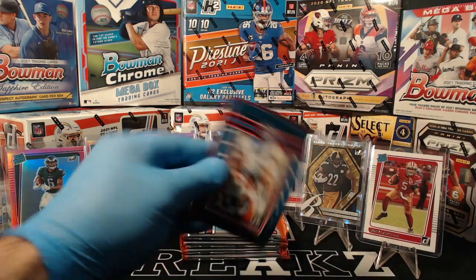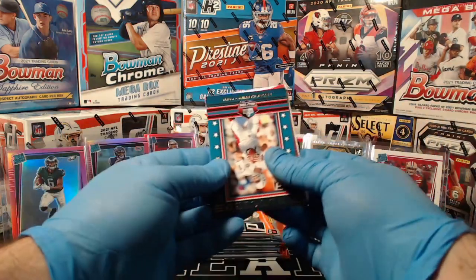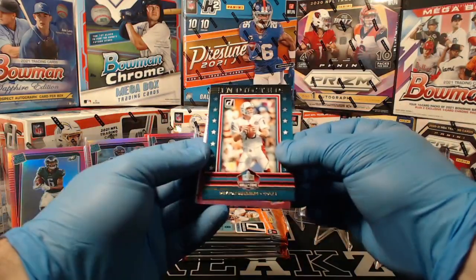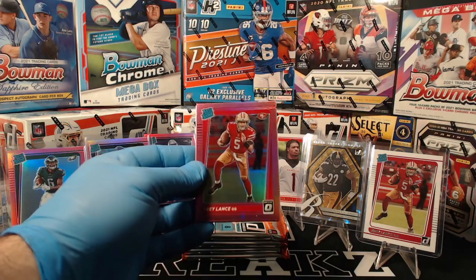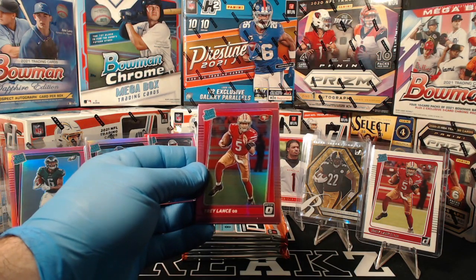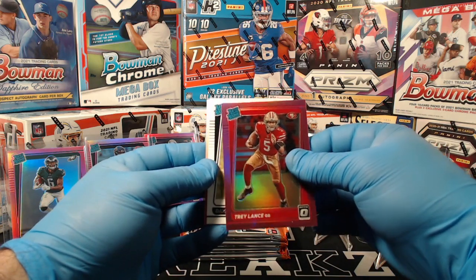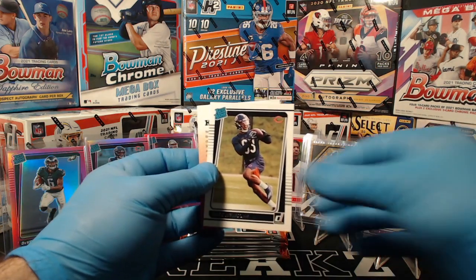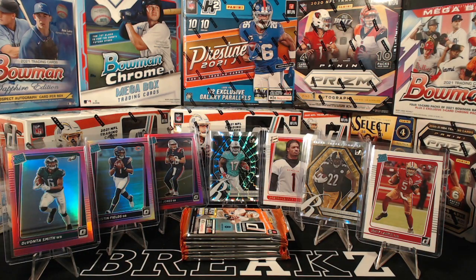There's the Brett Favre. Peyton Manning inducted — that's going to the Colts. Trey Lance pink optic — there we go, Niners, nice hit. Daz Newsome rated rookie for the Bears. As far as pink quarterbacks go, I think we don't usually hit that many during a break. We might hit one or two, but we've got three of them now — Lance, Fields, and Mac Jones.